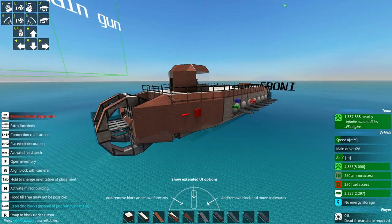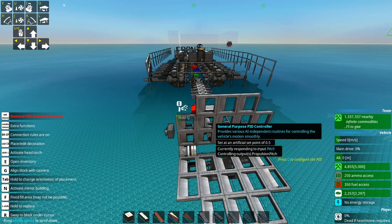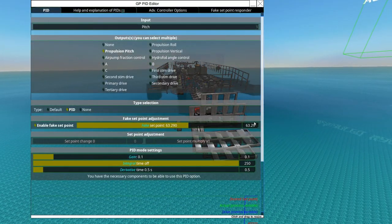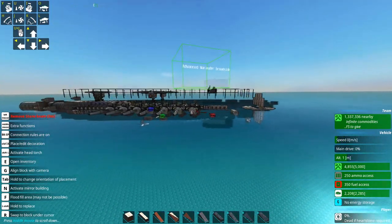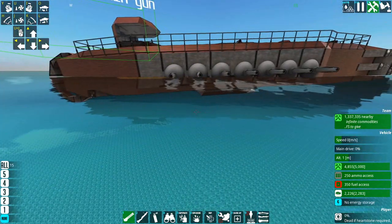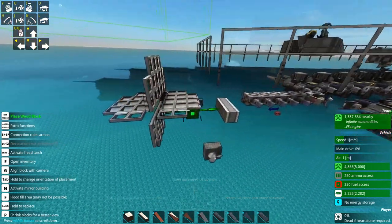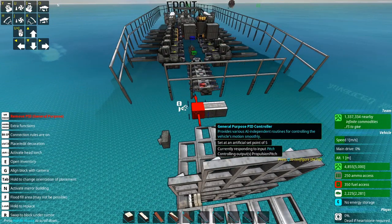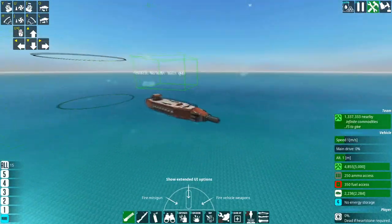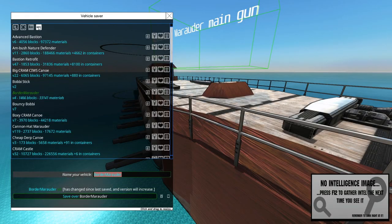That's one of the reasons why making From the Depths content is so good: I teach people stuff, but then I also learn stuff from people. This is the first time I've ever stuck a fake pitch point on a PID pitch controller, because I want this thing to poke its nose up out of the water just a little bit so that the gun is free of the water. I don't want the gun poking in the water, because that's silly.